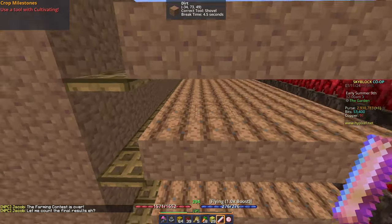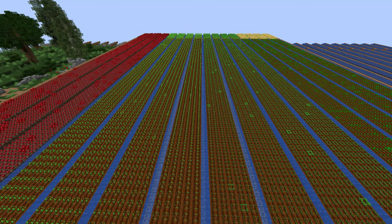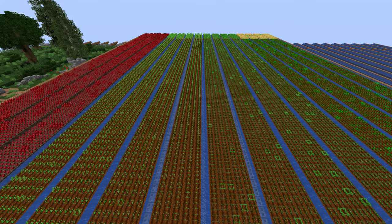While doing that, I accidentally won bronze in Jacob's contest for potatoes. I just drained the water, placed soul sand and nether warts, and copied the plot next to it.